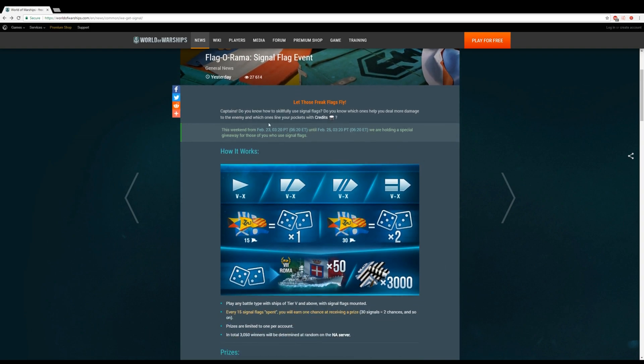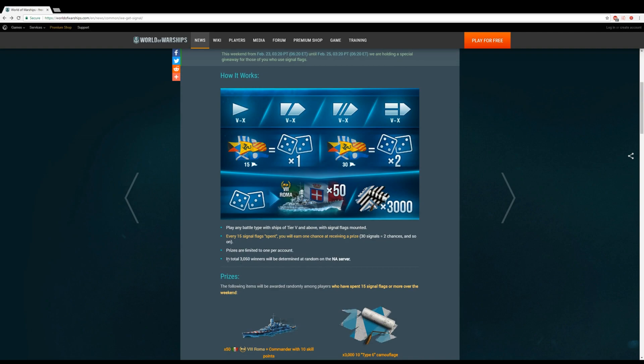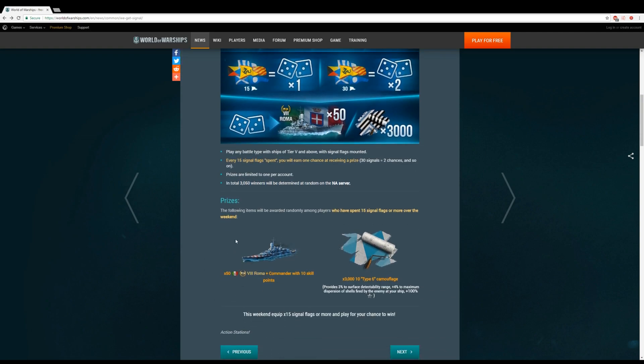If you've ever played World of Warships, you run flags — hopefully everybody's running flags on their accounts. You can be in the drawing for a free Roma as well as free camo. They're going to be giving away a ton of these. In total there'll be 3,000 winners: that's 50 Romas, which is the tier 8 Italian battleship with a 10-point captain, and 3,000 type 6 camos.